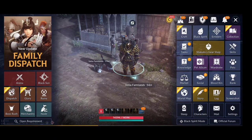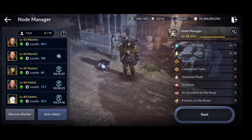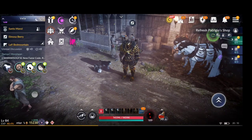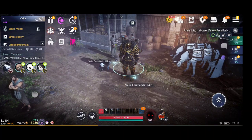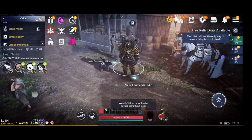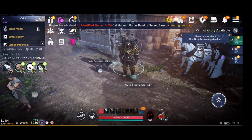Next is Node Manager, which you should do if you have time. Node Manager can give you on average around 200 boss stamps per day - I've gotten up to 300+ on some days. So 200 multiplied by 30 days is 6,000. That's actually a lot just from the node manager.